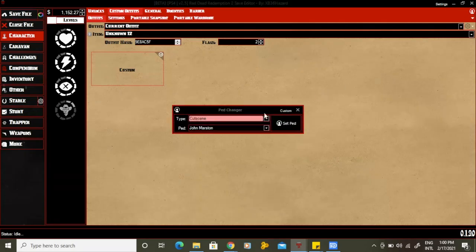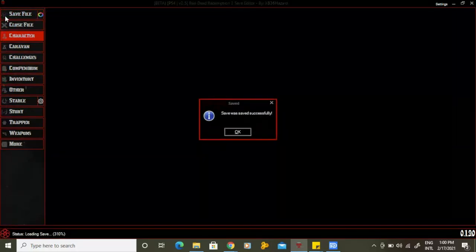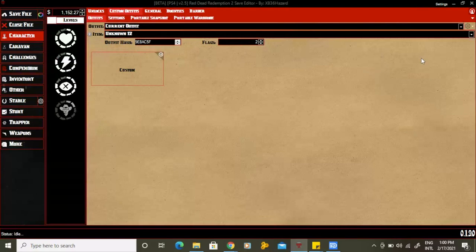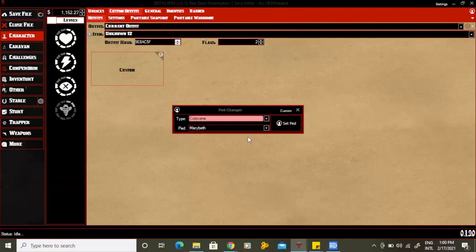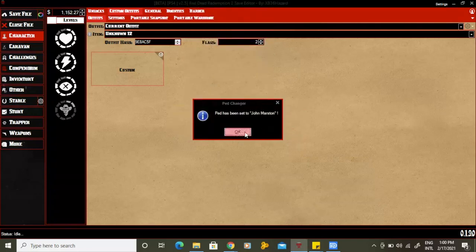All you have to do is switch to a different model. After that, save your file. When the file successfully saves, go back to the list of ped models and then reselect John again. Now John should be implemented back into your save.